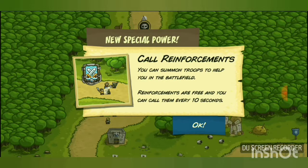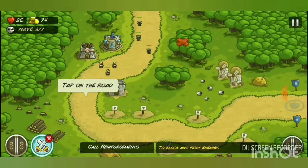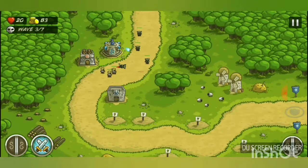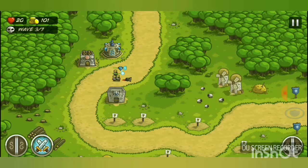You can call in reinforcements to summon troops to help on the battlefield. Reinforcements are free and recharge every 10 seconds. This is a special power shown in the bottom left corner. Note: you can only place reinforcements on the road — placing them elsewhere shows an X.